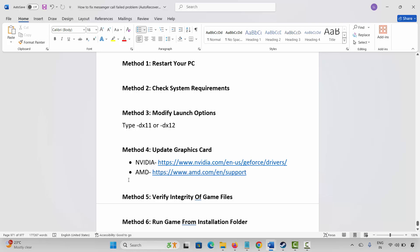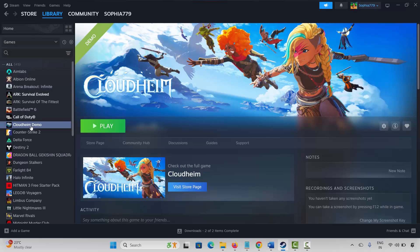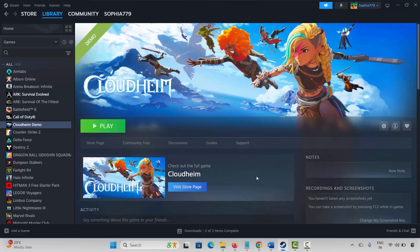The next solution is to verify the integrity of game files. Go to Steam, under the Library section, select your game, right-click, click on Properties, then click on Local Files and click Verify Integrity of Game Files. This will verify the game files — it will take some time, so wait for it. Once verified, try to play the game and check.